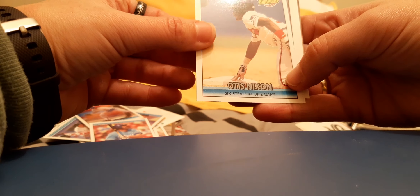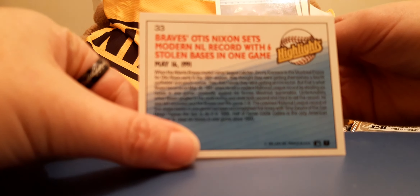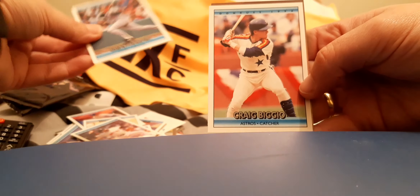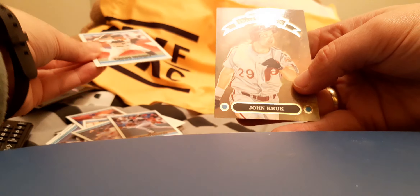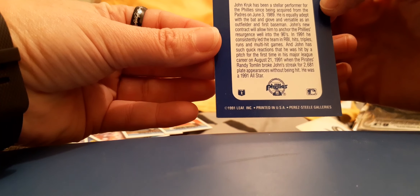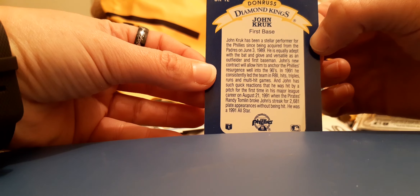Williams — a highlight sort of card: Nixon's six steals in one game. And then we'll get this dude. Harper. Igolo and the Diamond Kings. And that one for the Phillies. Alright.